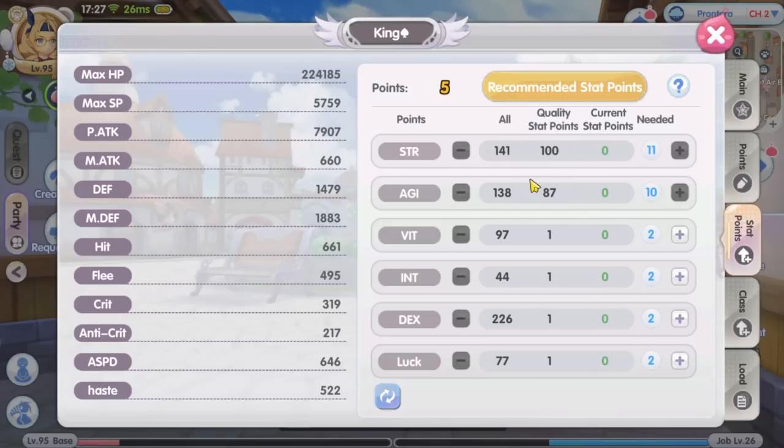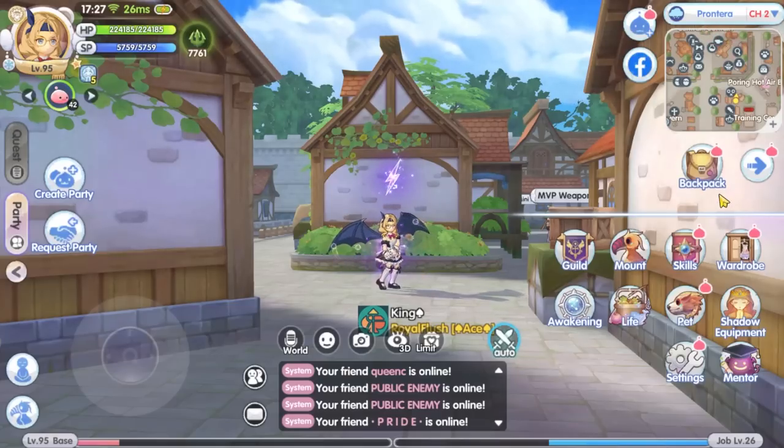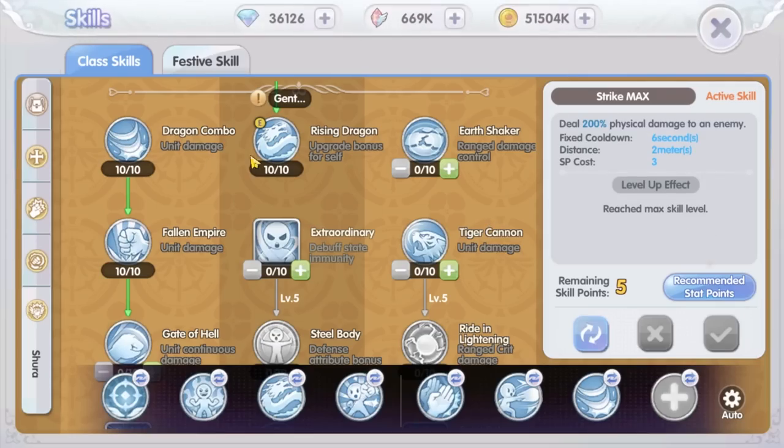For main stat attribution, I put all the stat points on Strength and put the rest of the points on AGI. I'm going to make a separate video on which stat deals more damage — does Strength deal more damage, or will AGI deal more damage — for both light and heavy glove weapons. So stay tuned for that video.